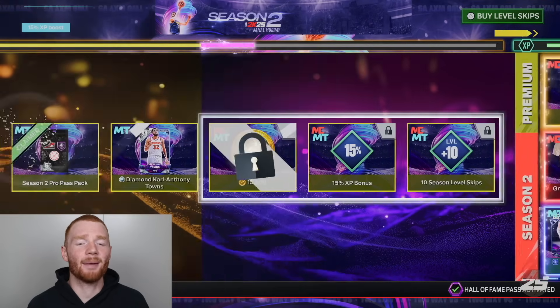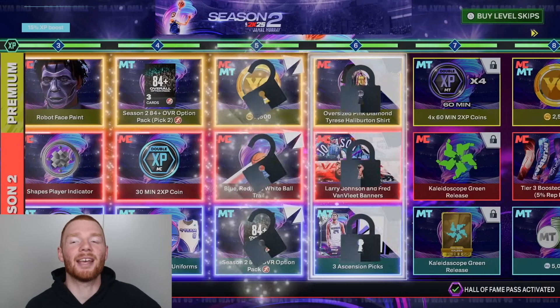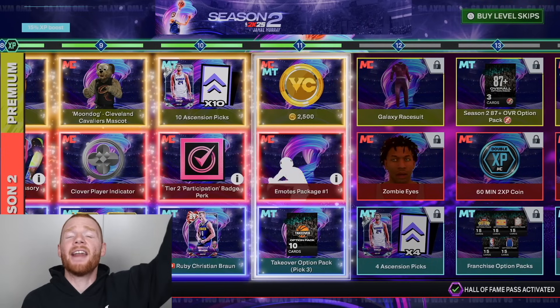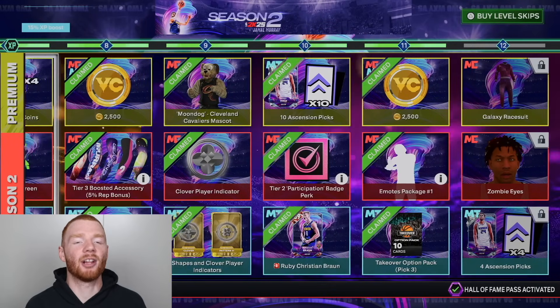First things first, we do end up getting a Diamond Carl Anthony Towns for getting the Pro Pass. And then when we go through these rewards, you can see all of them unlocking instantly, which is an amazing sight to see. We end on level 11, so now we can just claim every single one of these rewards.